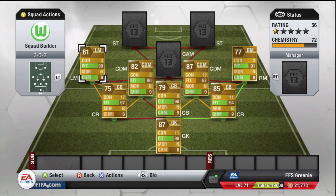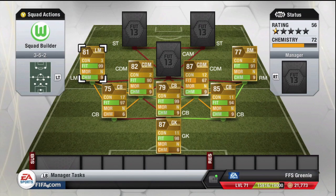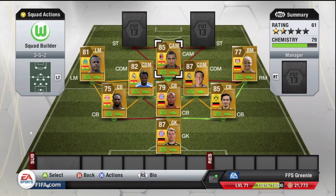On the left mid position — three-star skills, 82 rated. There's also another left mid but he was an African Cup of Nations player, so he was a bit more expensive.